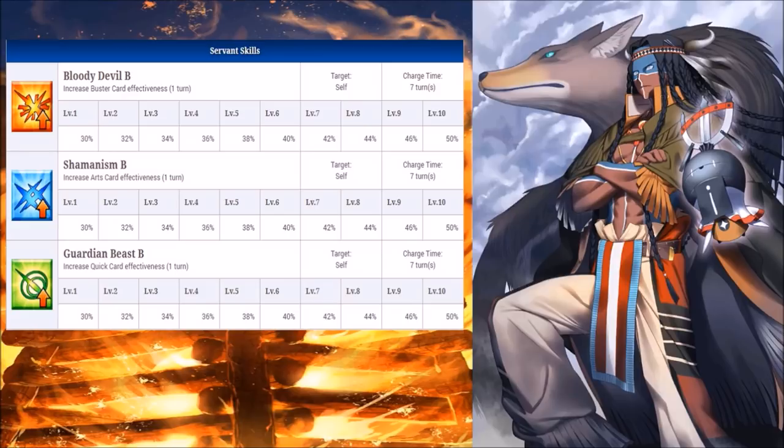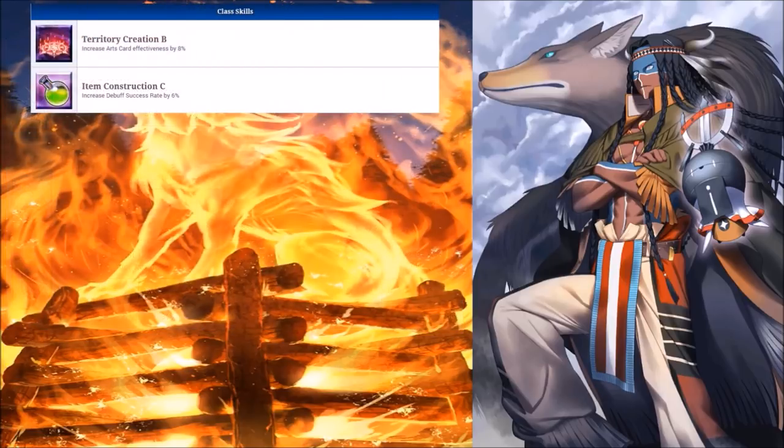As mentioned, if these skills were for the whole team or targetable, that would have been truly great — sadly it's all only for himself. His Arts buff will be his most useful skill as he has three Arts cards total; it'll be quite effective when performing an Arts brave chain with his Noble Phantasm. The Quick buff will have the least priority as he only has one. For passives, Territory Creation B works very well with him, increasing his Arts performance by 8%. Item Construction won't really be utilized but it's better than nothing.